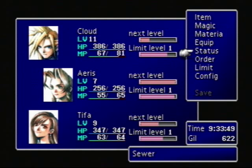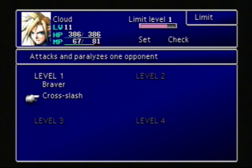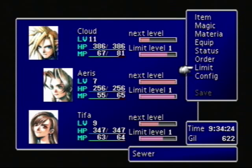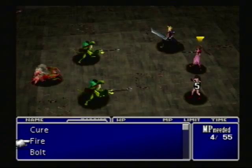I looked all through the menu to find out what that Cross-Slash thing was that we got after beating the boss in the last episode, and it's actually under Limit. I don't yet understand what the level 1, 2, 3, 4s are for — I'm assuming the game will explain that eventually. But I did figure out how to check what our Limit Breaks do. Braver attacks one opponent, and Cross-Slash looks like it attacks and paralyzes one opponent. So next time Cloud has the ability to use a Limit Break, both Braver and Cross-Slash will show up as options. It looks like there are multiple limits for each character, and maybe they can level up because it says level?